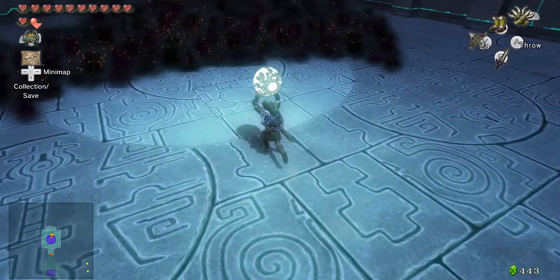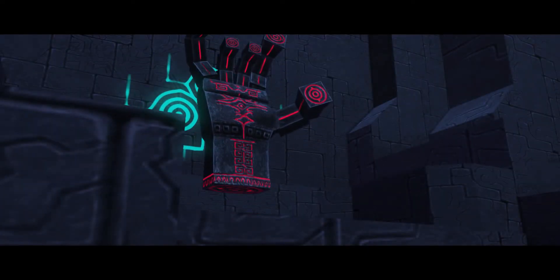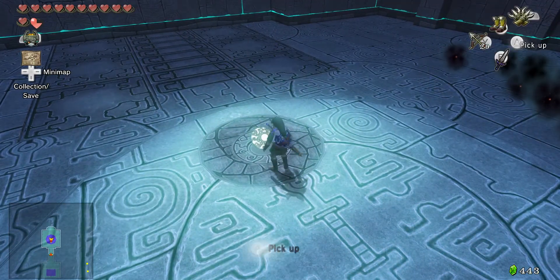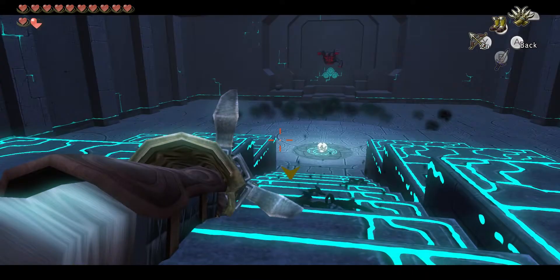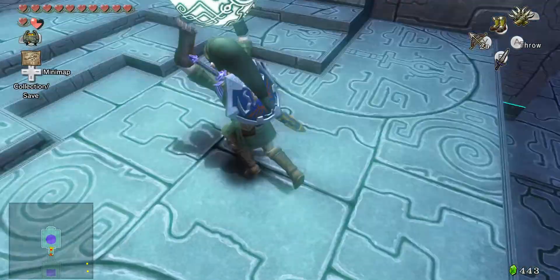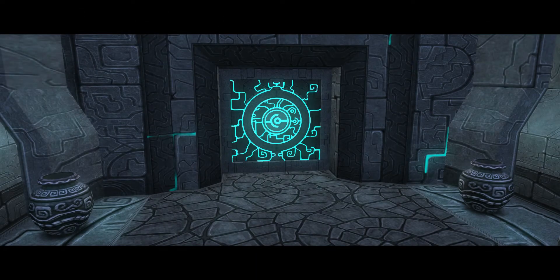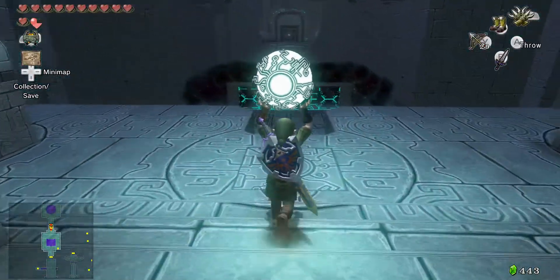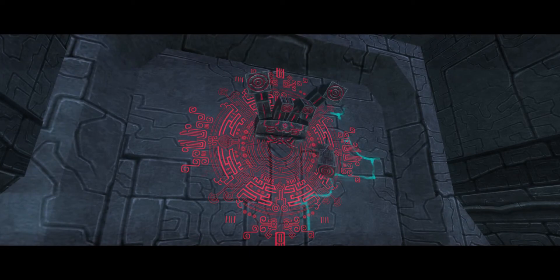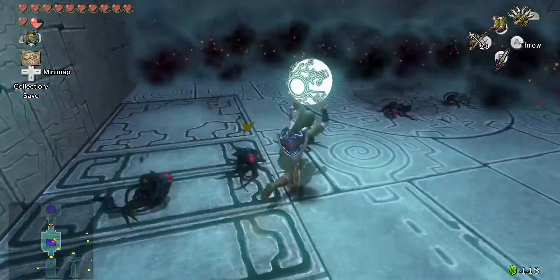The hand's going to try to steal the soul back from us as we bring it to the front of the dungeon. So we want to prevent it from getting the soul — it's going to follow us to each room and just continually try to take the orb from us. This almost reminds me of when you have to guide the statues to the hub of the dungeon in Wind Waker.